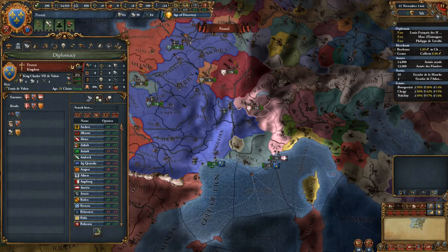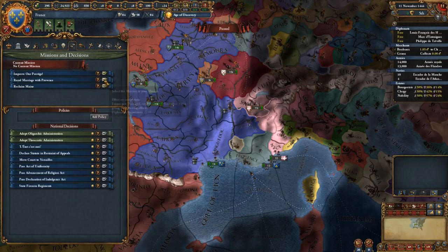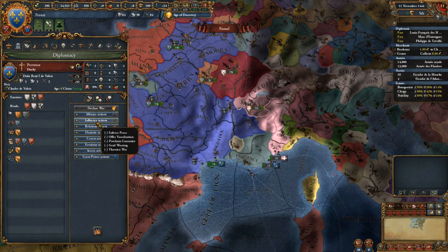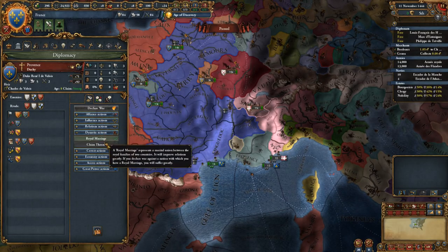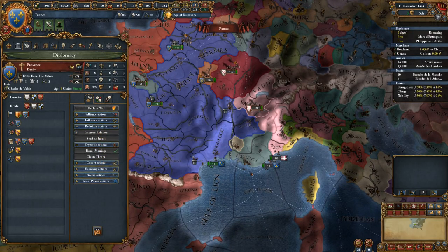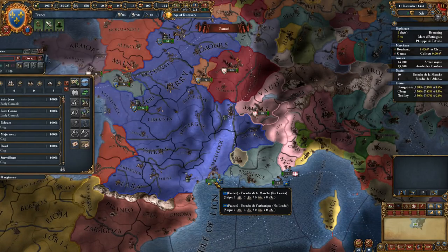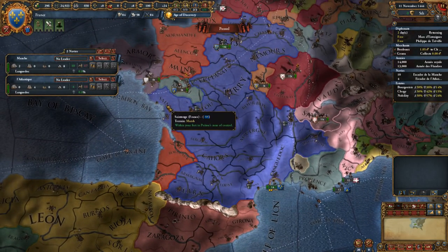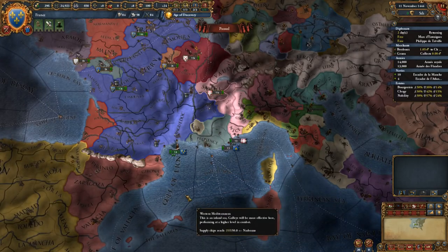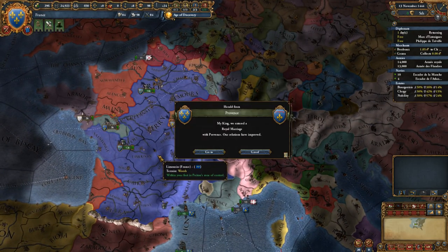I want to try to grab some of Aragon's land if I can. No missions yet — let's go ahead. I could say reclaim Maine now, but I want to get a royal marriage with Provence really quickly. I know he's going to be excommunicated, so I'll just have to take advantage of it while I can. I've got all these ships down here — I'm going to transfer them up here. Those ships do me no good down there; it's more about fighting England up here.